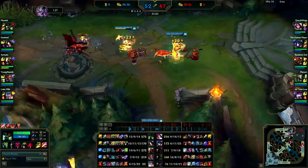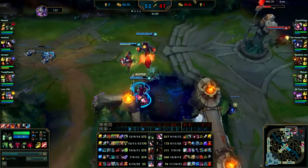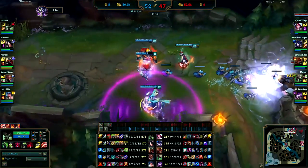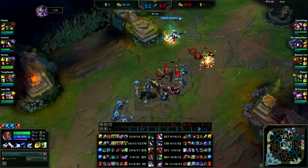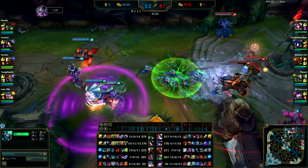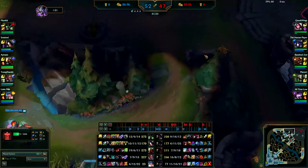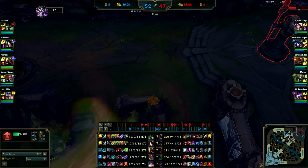You have both inhibitors pushing. Lucian really should be grouping with you guys right now — this wave can just sit here. Since you guys have Elder Dragon you're going to want to group and force a fight, especially since Fiora is split pushing and it's 5v4. You shouldn't really be here right now — Fiora is pushing so you're fighting 3v4. You can't really fight 3v4 under turret even though you have Elder. You need to at least be 4v4 under turret with Elder buff. Baron is coming up so keep an eye out — don't get caught and die. It's better for you to get Baron.